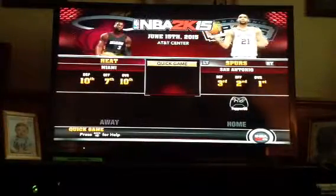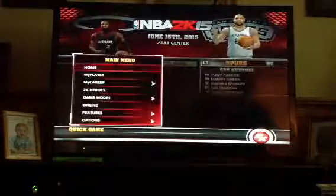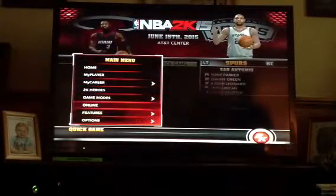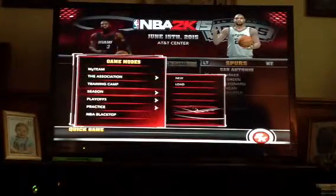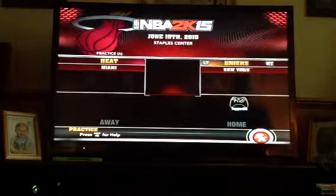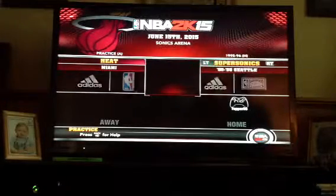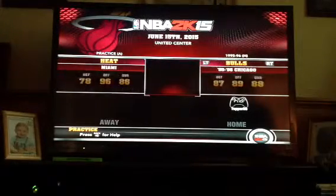What's going on guys, Crazy Wacky Gaming, and today I'll be showing you how to dunk. The easiest thing is to hit B, go to game mode, hit Practice and Freestyle. We will be using Michael Jordan — 95-96 Michael Jordan — and then it's just gonna load quickly.